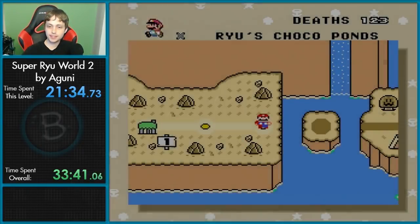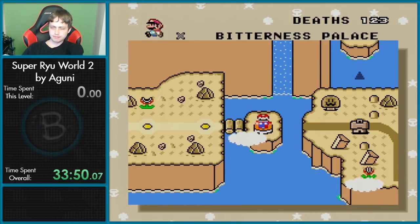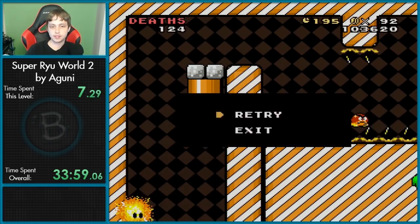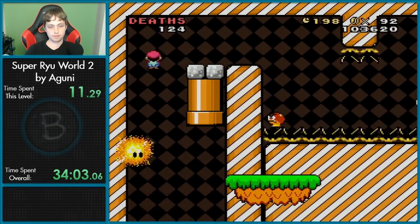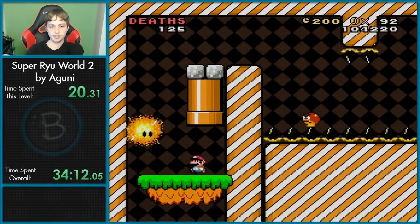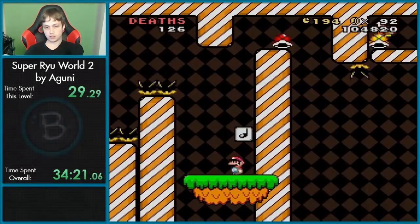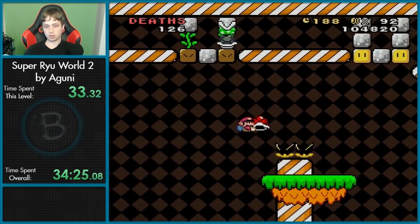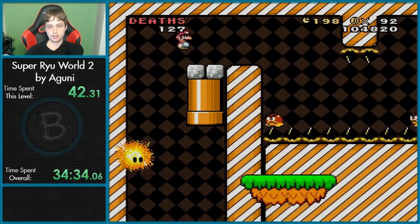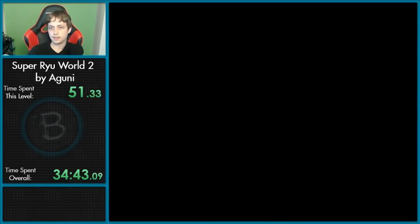I did not expect that second block, not gonna lie — not at all. We got Bitterness Palace. Follow the platform. Yeah, I needed to shell jump there. That was a tight level. And I missed. Alright, this is fun — I like this level.